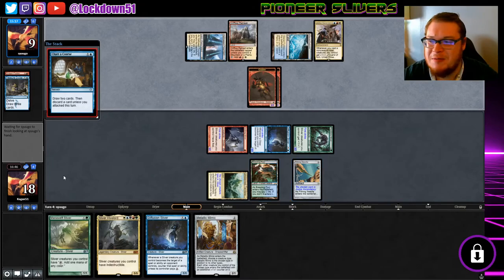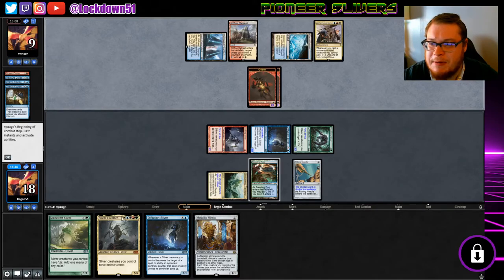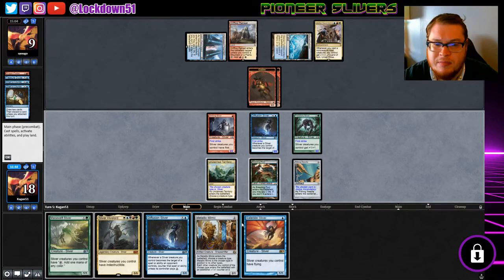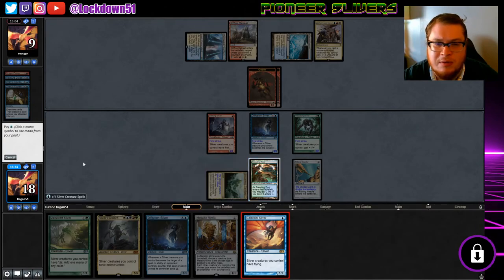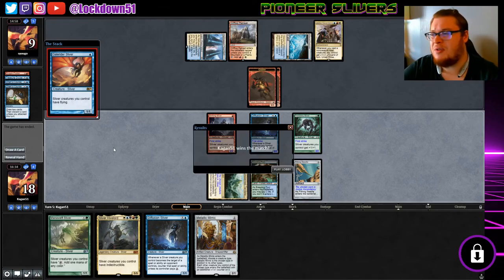I haven't played with Pithing Needle before, sorry guys. It's all right — they're at nine life, they're not going to be able to kill any more creatures this turn again, and we can drop whatever we want here really. Oh, that's beautiful — I like that a lot. We'll use our Unclaimed Territory. The game's just over at this point — concede. There we go, cool — we win the match!